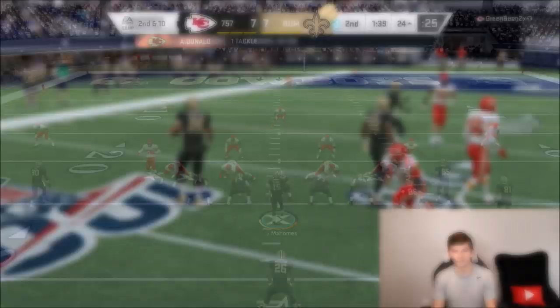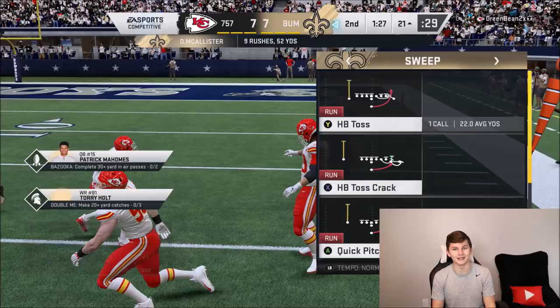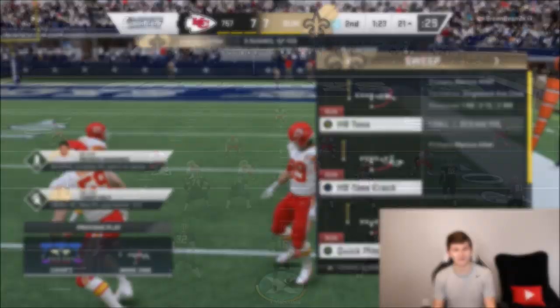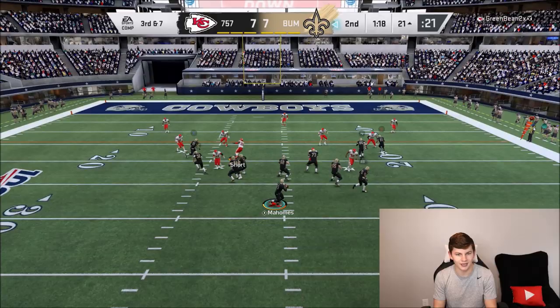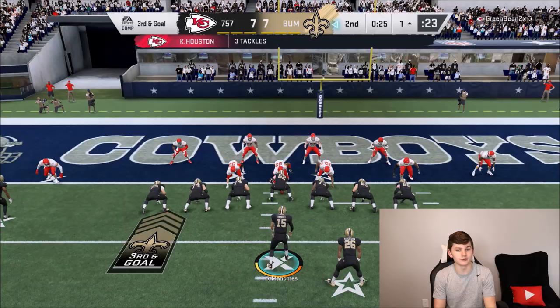Let's try a toss play — actually, I think he's expecting a toss, so let me switch and run up inside. We actually have to bounce to the outside — great stiff arm from Deuce McAllister on Reggie White. Reggie White just got absolutely thrashed. Pass to Zach Ertz, please come down — thank you, fall forward, down to the one. It's first and goal — I know my opponent knows I'm running the ball, he knows it, you guys know it, but he still can't stop Deuce McAllister.